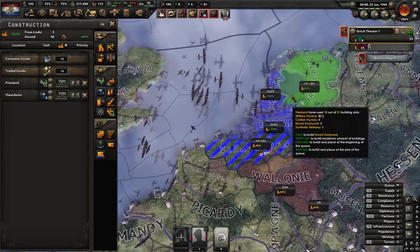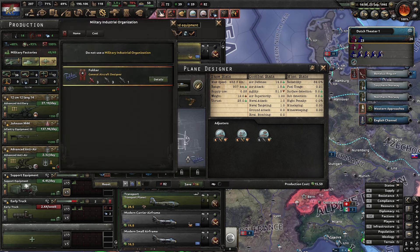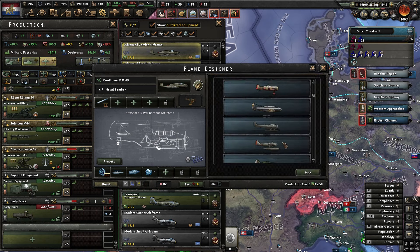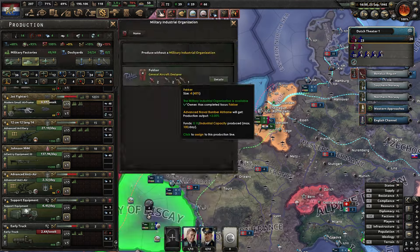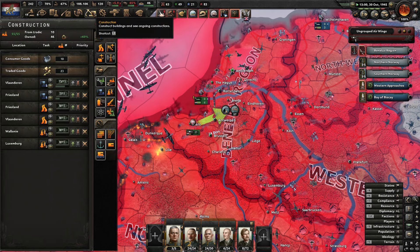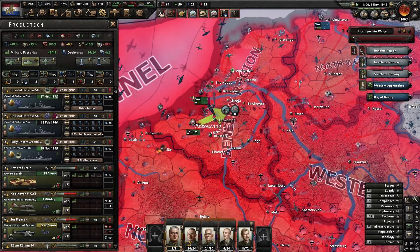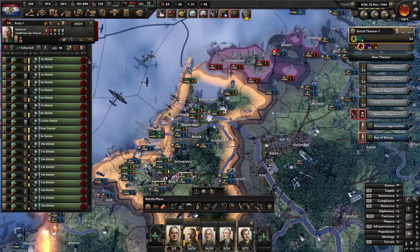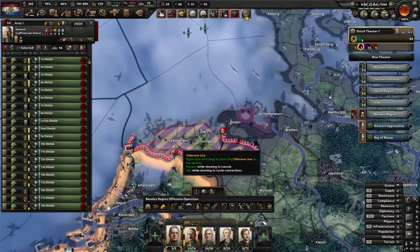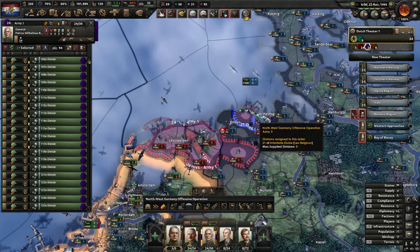Rome has fallen because Italy just wants to annoy the Axis. We've got red air but we're not getting our industry bombed, so that's good. Let's try to contest the air as best we can. I did get hit by a naval invasion I didn't pay attention to — lucky I've got two full armies sat nearby, so that should be fine. There's not many troops there, as long as we can push them out before they reinforce.